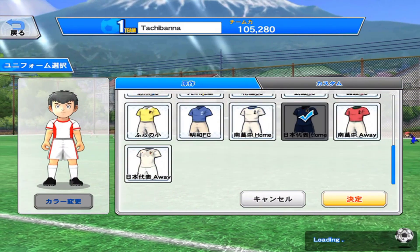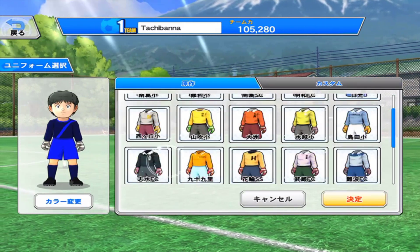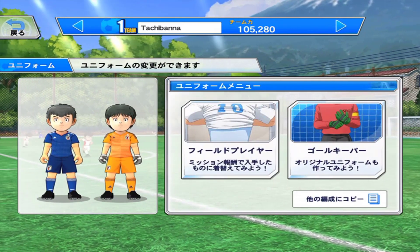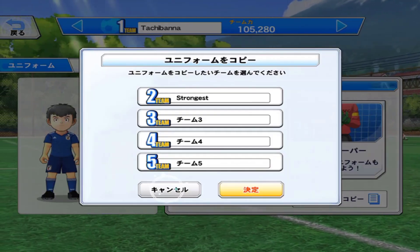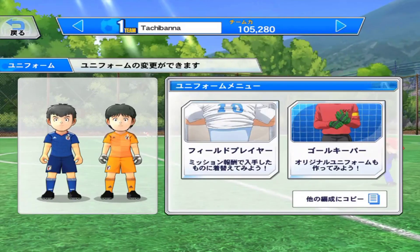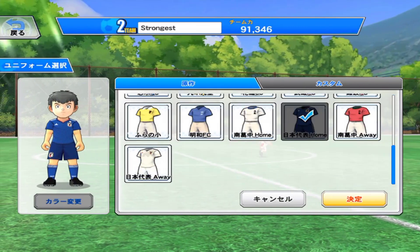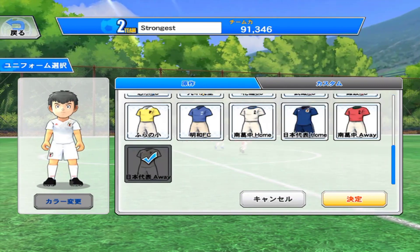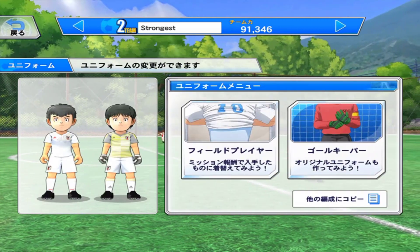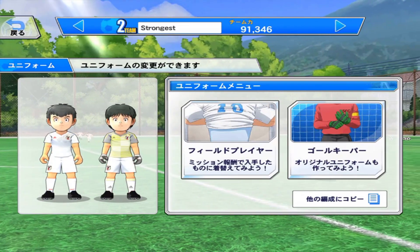Here we go — the home kit. Goalkeeper of course. How about away? Let's look at both. For the away kit, for this team, let's try the away kit. Cool, away and home right here, and away — let's play a match and see what it looks like.